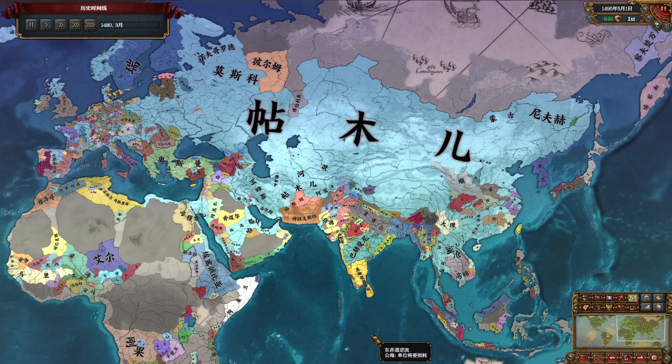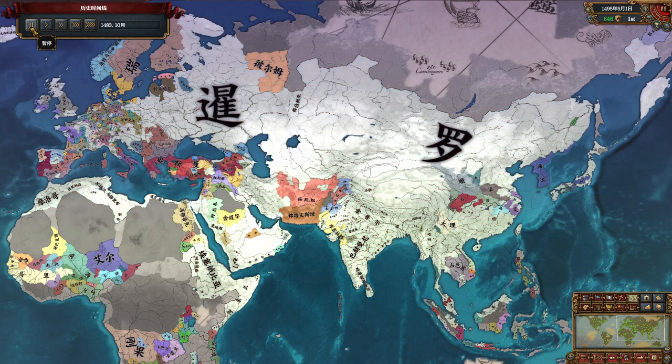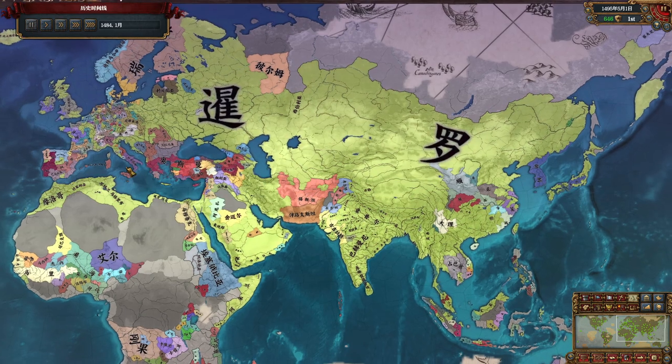First, they don't count against your diplomatic relations, and their independence is easy to control. Most importantly, just by forming the HIE at the end, I can inherit all these vassals immediately. So I keep releasing HIE vassals to save administrative capacity and also create more and more countries to fill my vassal slots. After Total War 2, I formed Gold Horde, Timur, and Qin. Then came Total War 3 from 81 to 83 — it actually becomes quicker and quicker.